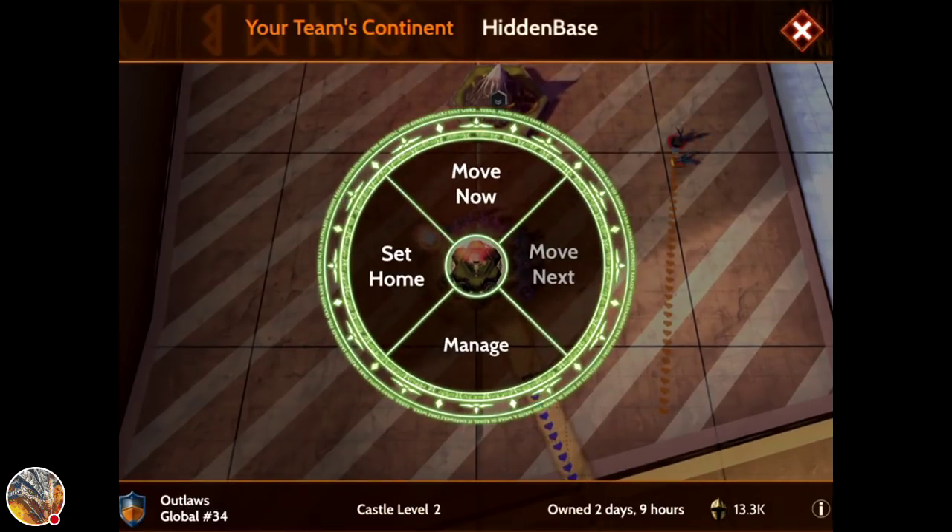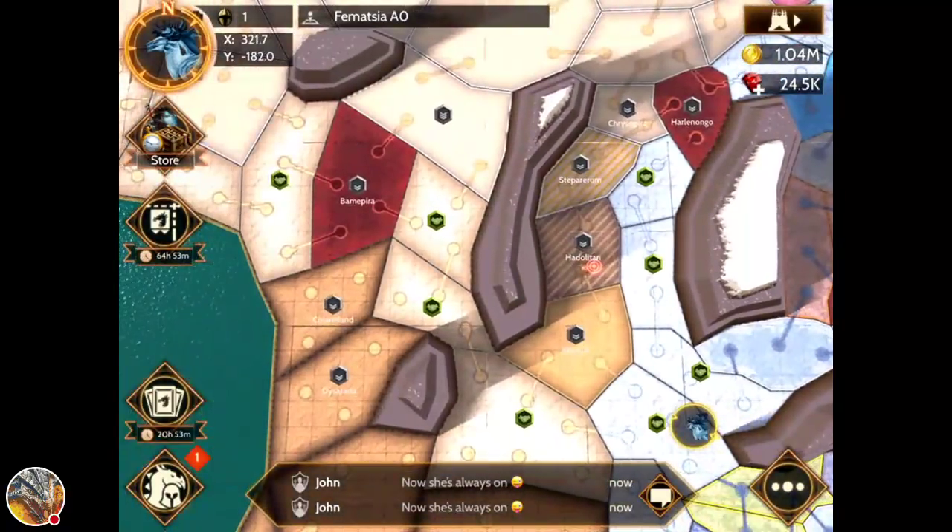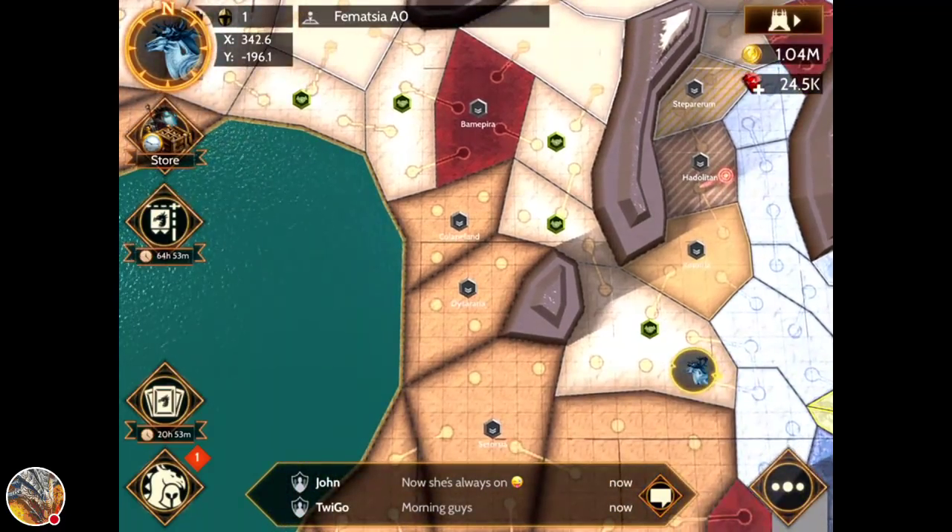This looks like it's our continent — yep, it's all blue, it's ours. Just depends on what color the target is. Always go to one, and always go to your teammates' islands and not someone else's, because they will kill you unless you're allied with them. I wouldn't push the limits on that — I did, and I got killed. Alright, let's go over the other basics.